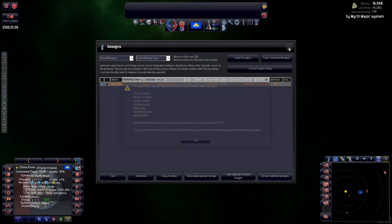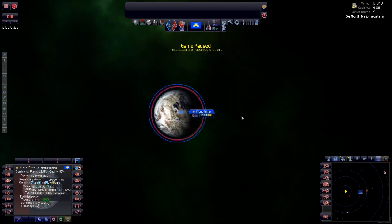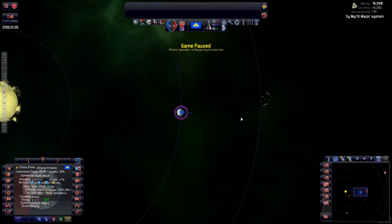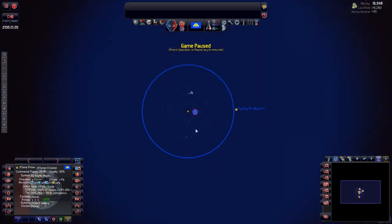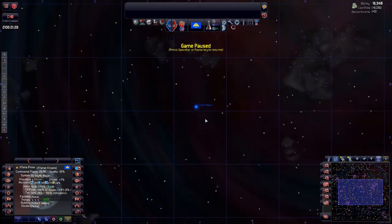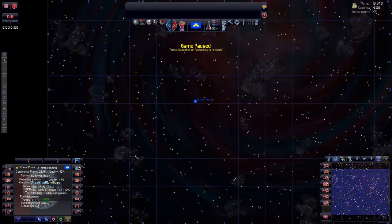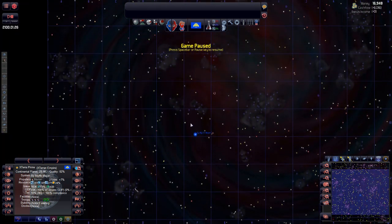Let's get rid of those default designs, and we will need some of these — mining station, gas mining. We'll deal with all of those in just a little bit. Let's advance the game since it's only now that we're actually advancing.